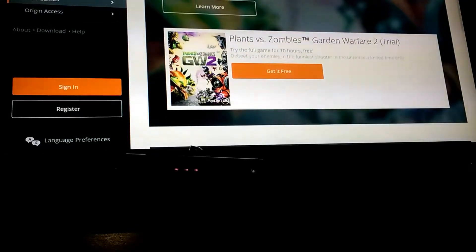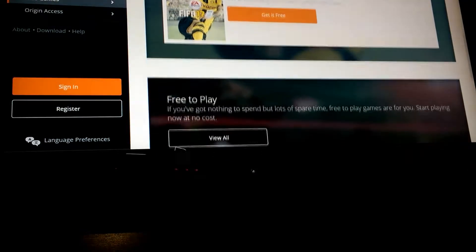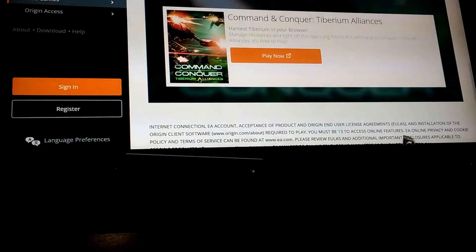They also have free trials. You can get Plants vs. Zombies: Garden Warfare 2, and demos, and free-to-play games, like Command & Conquer.